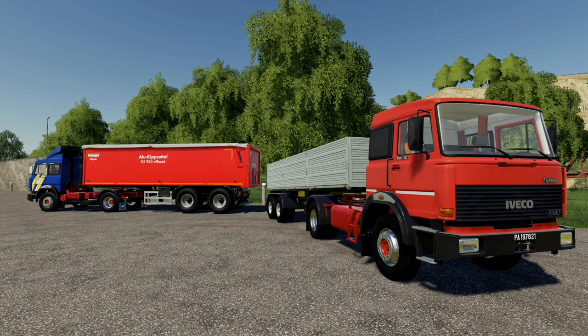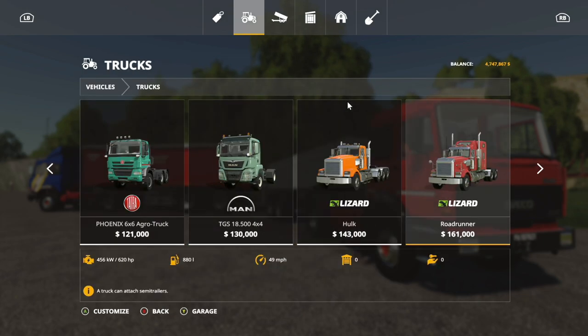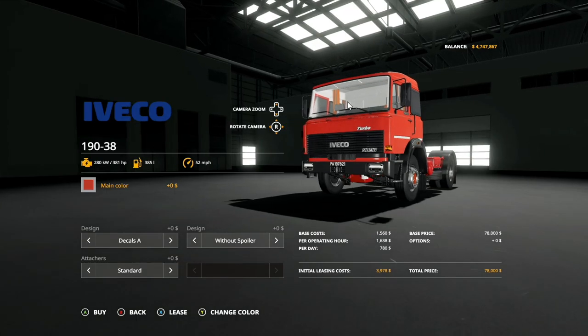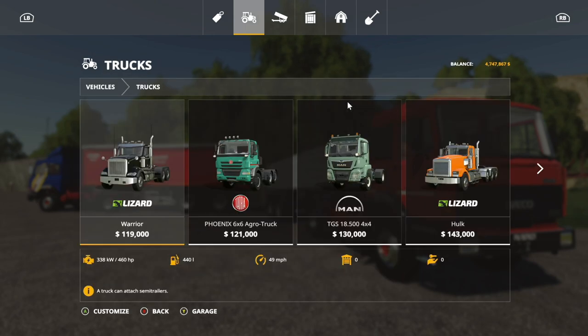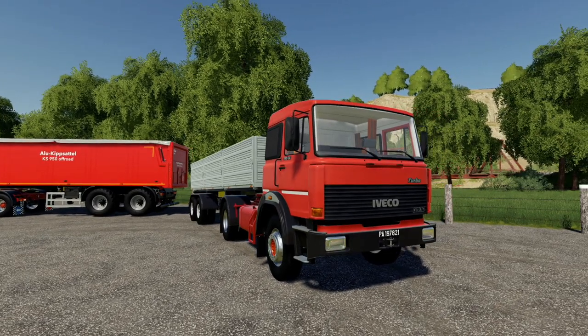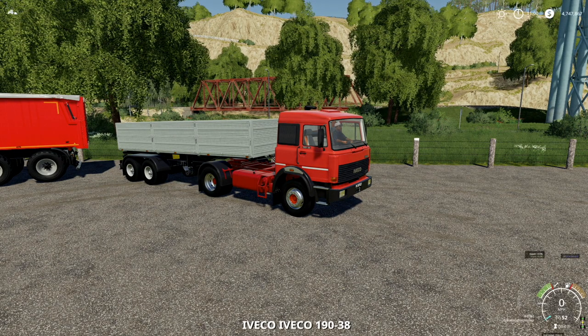I want to go back in and take a look at a few things we didn't talk about yet. With this truck: 381 horsepower — not crazy, not massive, but a good amount. 385 liters of fuel — not huge but plenty. And 52 miles per hour, so it does go a little bit faster than some of the in-game trucks, which go 49 miles per hour. The in-game trucks are much larger in horsepower but you don't really need that.